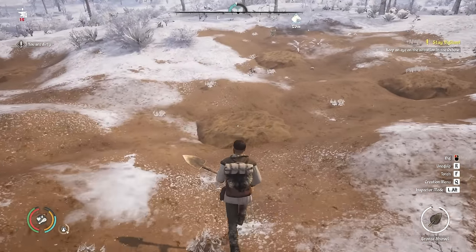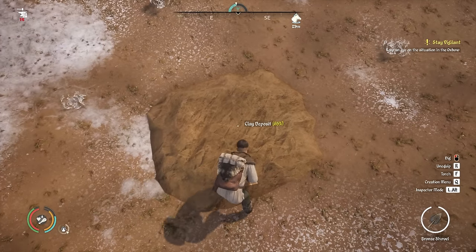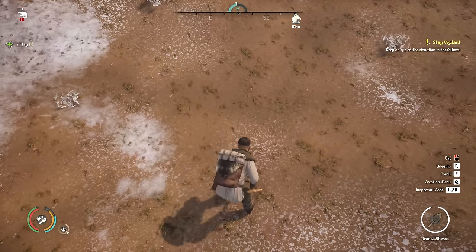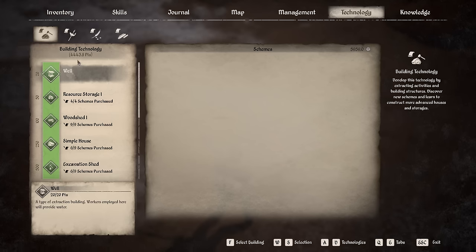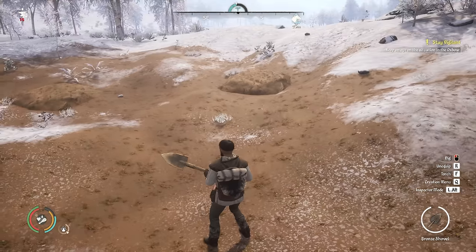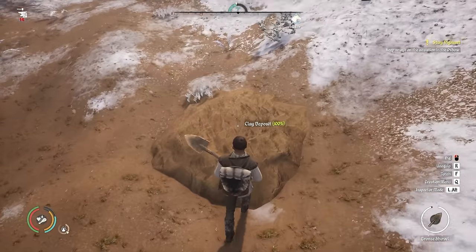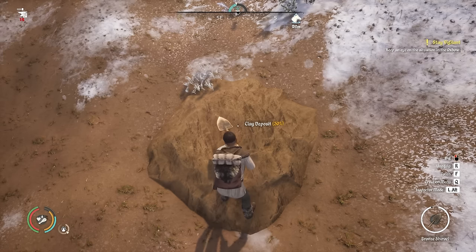We found this huge clay deposit just behind here. We're at 4,442.7 points, so if we mine out one of these clay deposits - let's do that - we got seven clay and that went up to 4,443.8, so we'd have to mine quite a few of these. However, the clay will be useful for different things as we progress, and you do have a chance of finding treasure.